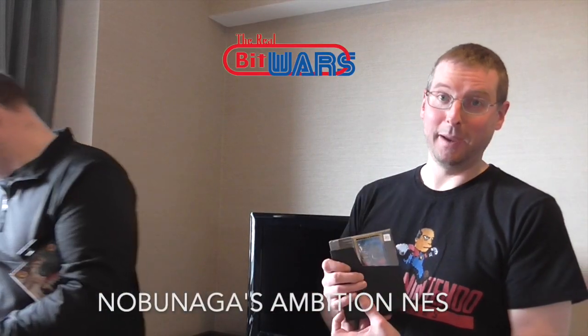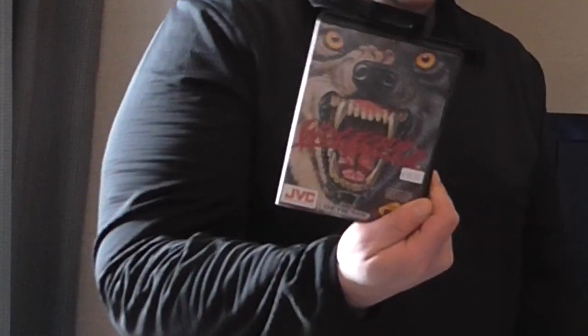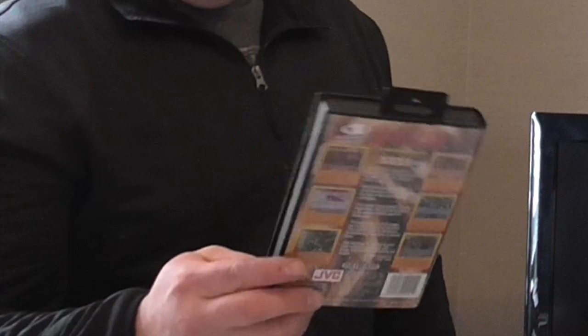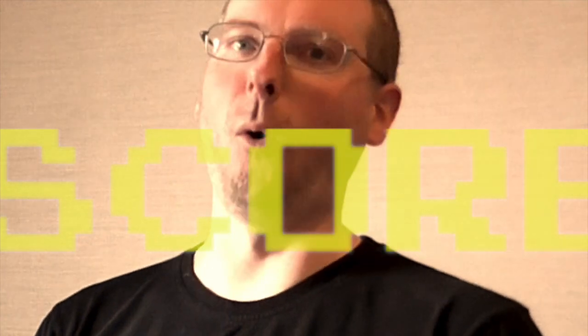It's in rough shape but for a dollar I can't pass that up. Then another sports one - Pro Moves Soccer - came with the poster. I got Nobunaga's Ambition, if I'm saying that correctly, and it does have the manual. Then I got Wolfchild for the Genesis, Thomas the Tank Engine - score! - and Mortal Kombat 3. So weird that I do not have this yet, like there are so many Super Nintendo games and that seems like such a common title.